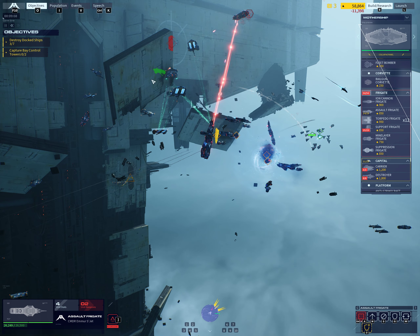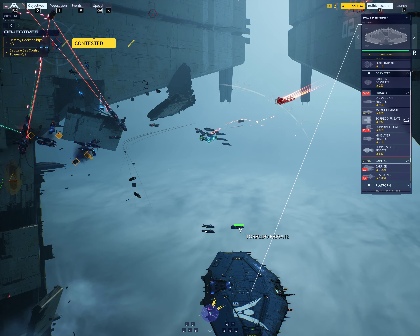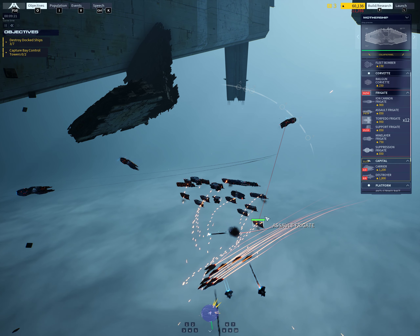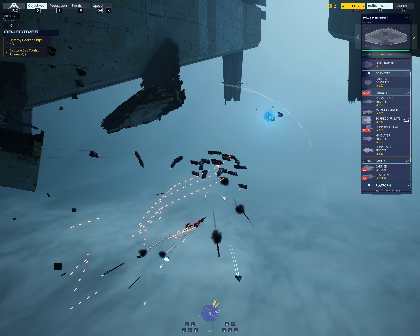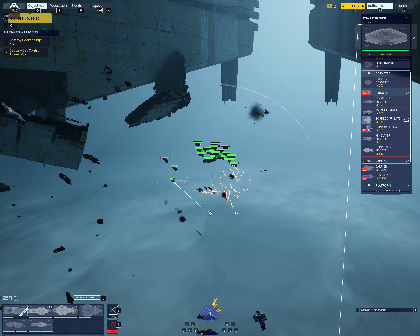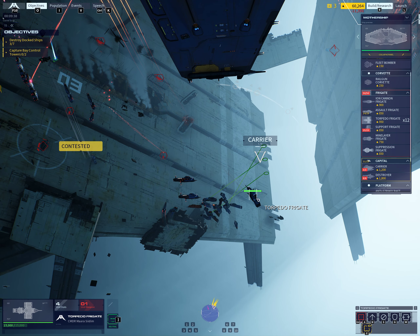Enemy destroyer identified. Caution — carrier has been engaged. Caution fleet — hostile destroyer on the board. Back got him, scratch one. Suppression frigate here, command — we did ASD, firing. Suppression frigate disengaged.